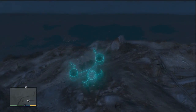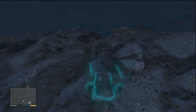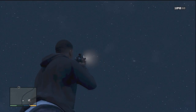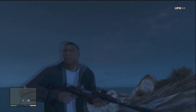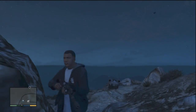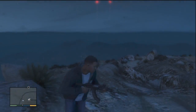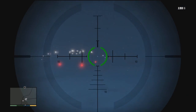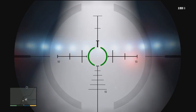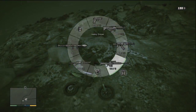I also saw someone say to put the buggy underneath it. When you're underneath it, you can't actually see where it is, but I think that should be underneath it. The beam comes down a bit further down.